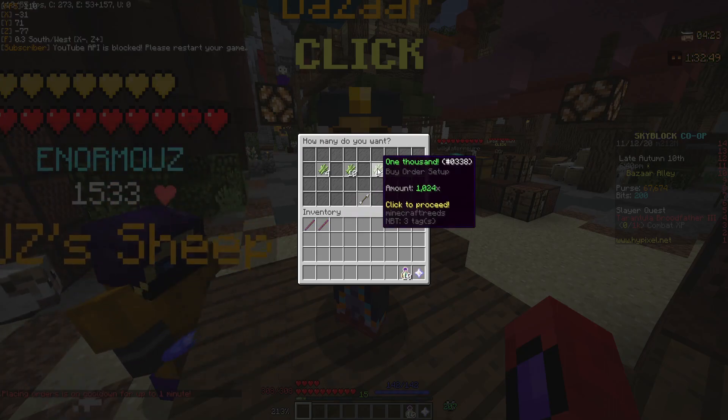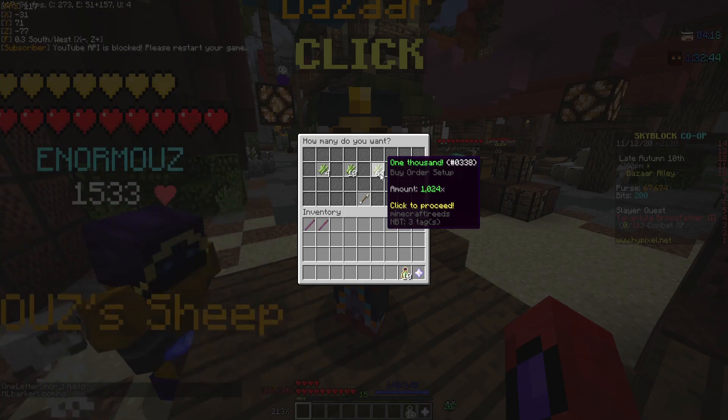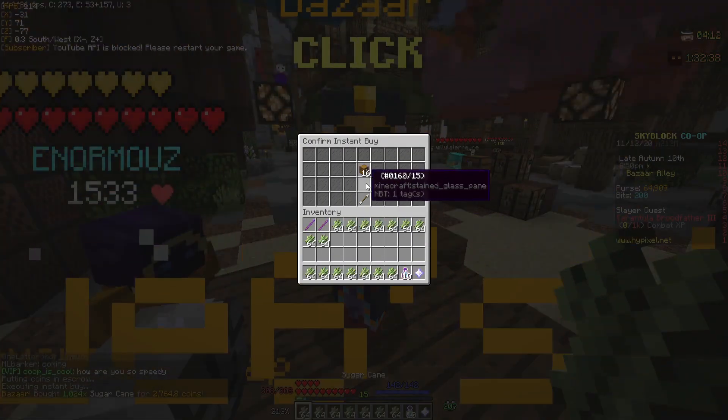This should all total out to about 7,000 coins, which is pretty easy to get — you just have to farm some wood for a bit. So 1,024 — let me buy that instantly. 1,024. And boom.